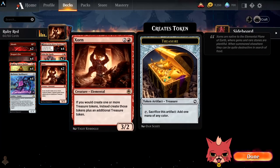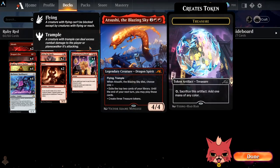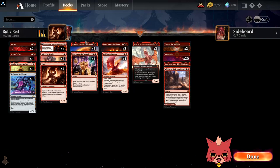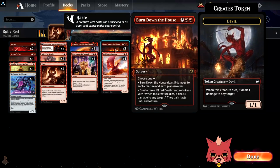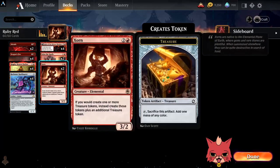Turn two Bankbuster into turn three Zorn is actually pretty good because Zorn can crew up the Bankbuster on its own. And if Zorn somehow survives, creating extra treasures is really, really good with cards like Atsushi, the Blazing Sky — if you would create one or more treasure tokens instead, create those tokens plus an additional treasure token. So Blazing Sky gets us more treasures. Unexpected Windfall gets us more treasures. Burn Down the House is just necessary because board wipes are necessary right now. And Goldspan Dragon as well — extra treasures off the Zorn.